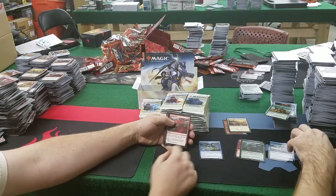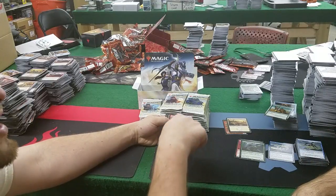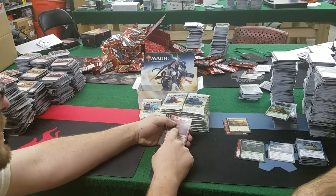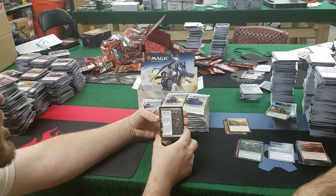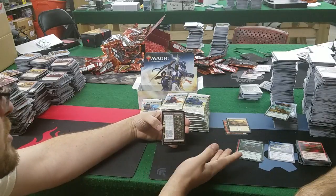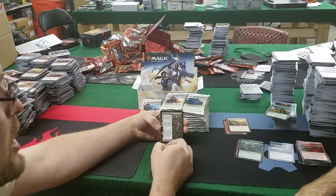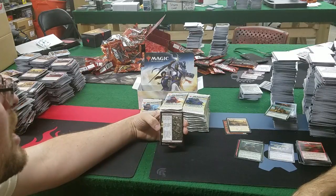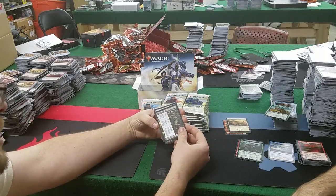It feels like black has gone way back to old-school black. Seismic Shift: destroy target land — love it. Up to 2 target creatures can't block this turn. Our first saga: 4 mana for Chainer's Torment. Chainer's Torment deals 2 damage to each opponent and you gain 2 life on the first chapter, then next turn creates an X/X black Nightmare Horror token where X is half your life rounded up — it deals X damage to you. You lose half your life, get a big creature.